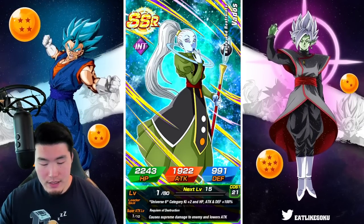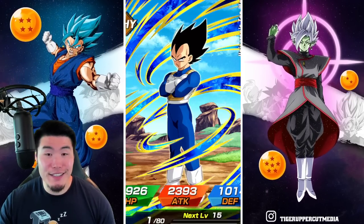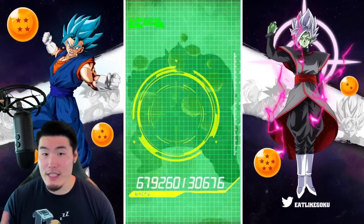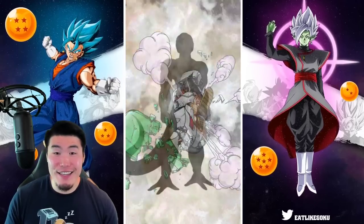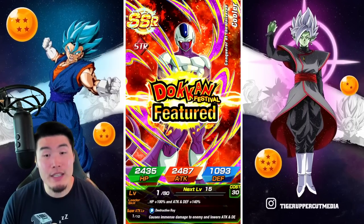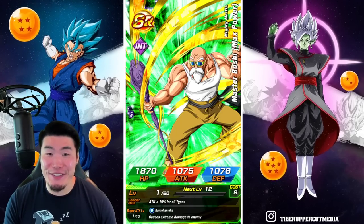Boom. Oh, we got a Vados. That's nice. An SSR Android 18. Oh, a Fizz Vegeta, who of course is Rame. A fakeout too, and it's going to be a STR Cooler. STR Cooler. Don't need him. I've been pulling so many Coolers, it's ridiculous, in case you guys haven't been watching the summoning videos.